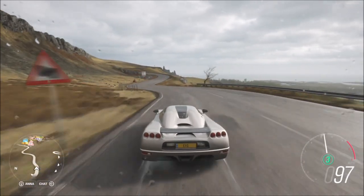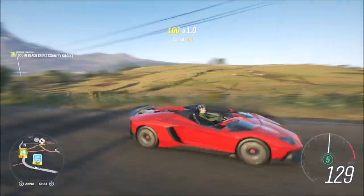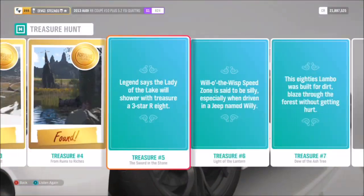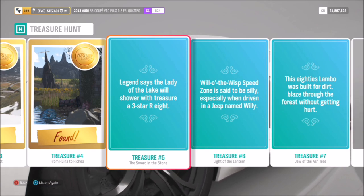You're probably wondering why the Koenigsegg CC8S and the Lamborghini Aventador J are not available to purchase in the auto show as they are in the DLC for Fortune Island. Fear not — they're just not purchasable; you have to win them, and they are both won via the treasure hunt.